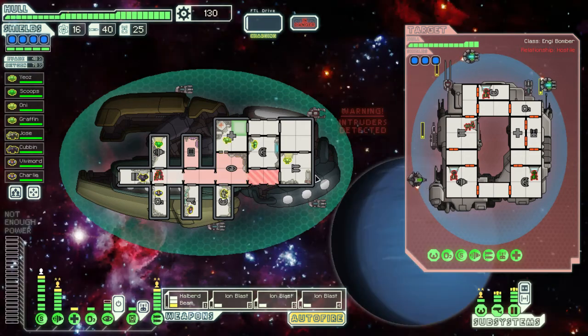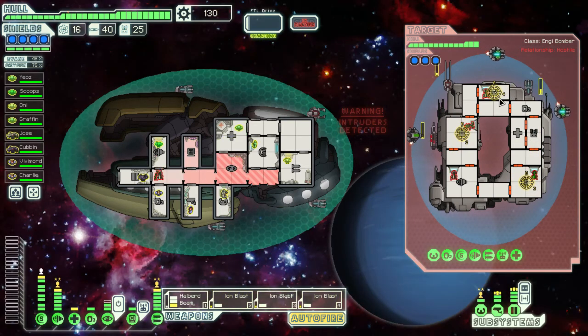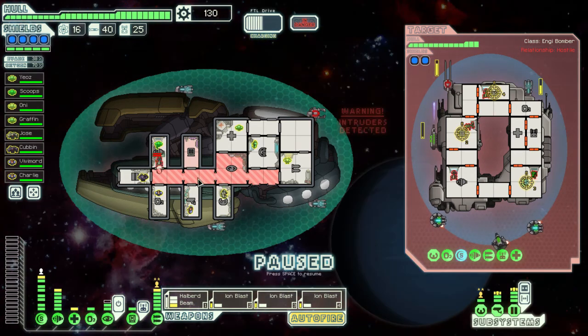I don't know how these guys are doing it, but somehow they got through. Their weapons, shields, and piloting. What I was saying was — for the boss fight, when he gets his power surges, we are going to want to keep up in between those.